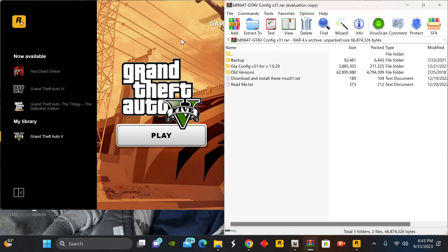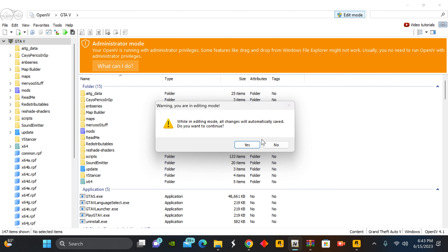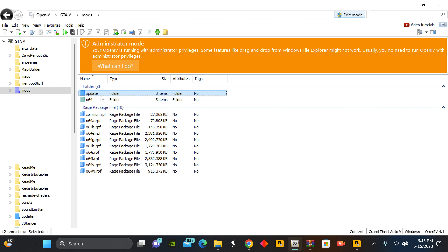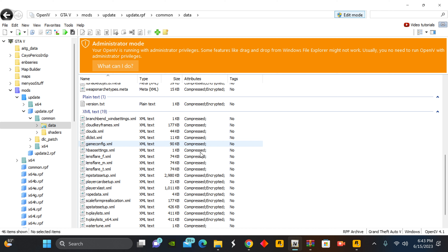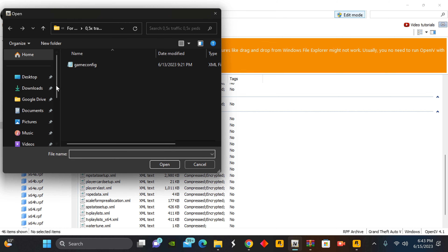Our next file is our game config. The game config is going to be this folder right here — the Grand Theft Auto version 31 game config. We're going to drag this folder onto our desktop. Once we do that, we're going to open up OpenIV. Turn that edit mode on, select yes, and open up our mods folder, then navigate to update > update.rpf > common > data. This is the folder where we're going to add our most updated game config — click that 'Add New File' button, go to your desktop, and select that game config file.